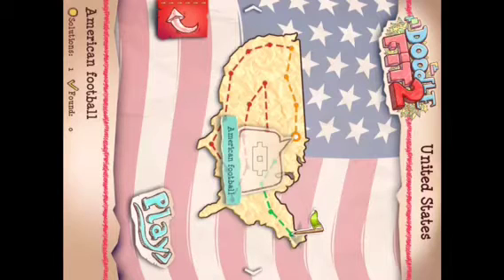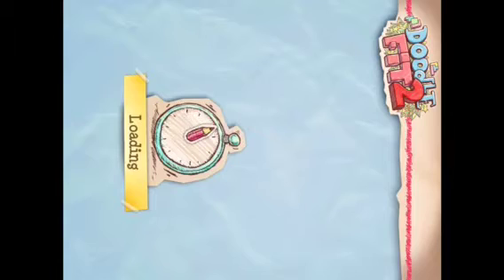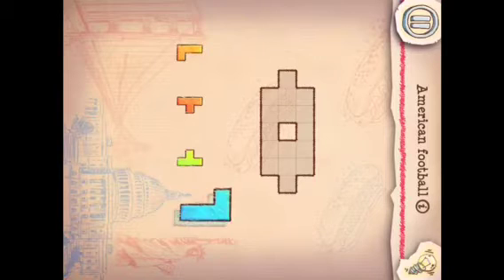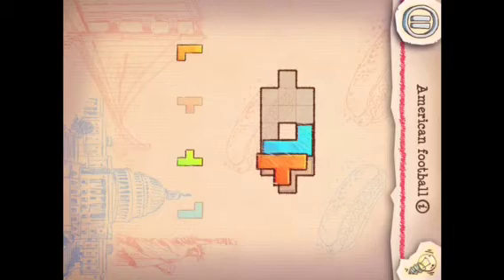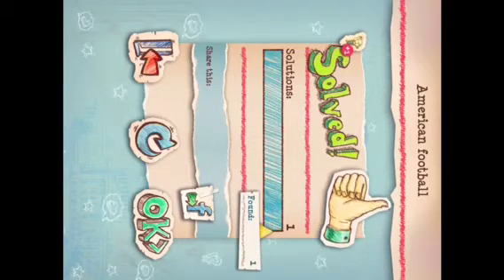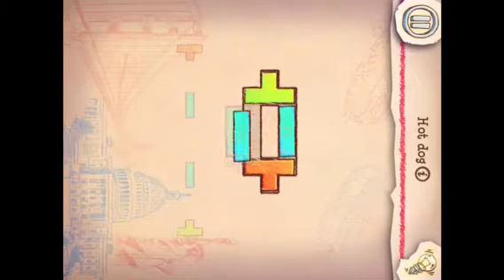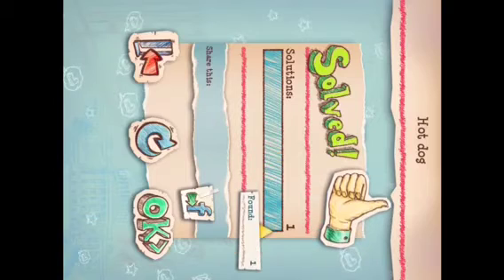Right now I'm at American Football. Just hit play. What you do with this game is you take the little doodles and you need to find where they fit. It's a puzzle game. Solution found one. And then you can either go back, redo, hit okay, or you can share this with Facebook. So let's just go and do one more. So far, they are not very hard at all.